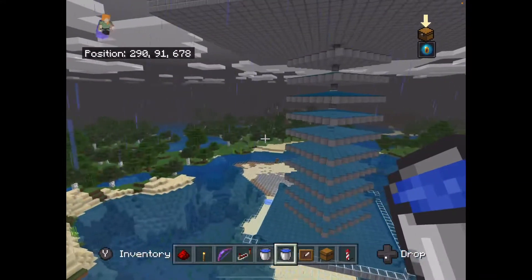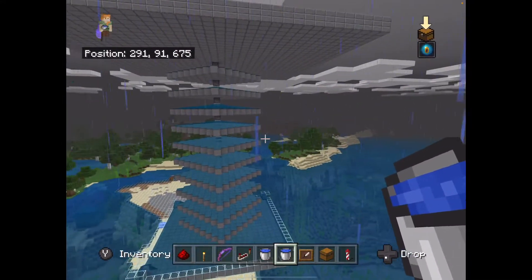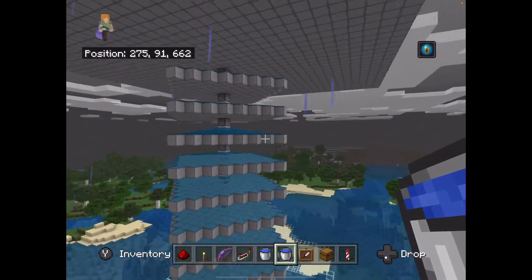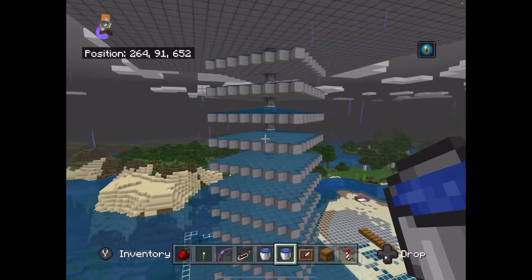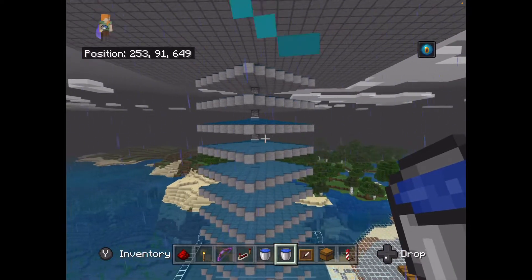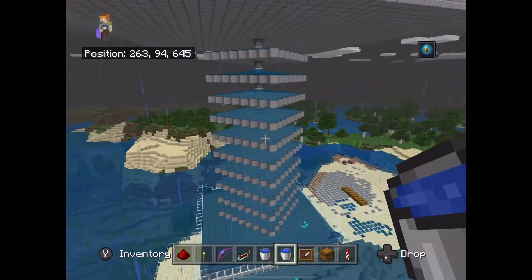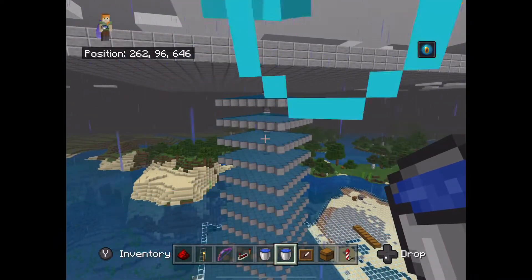You can see that since I have conduit power on, I basically have night vision, so I can see all of this, which is quite nice. I am showing you the new design that I came up with for the redstone and water dropper system.